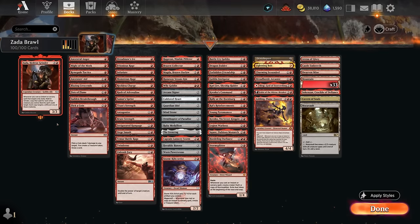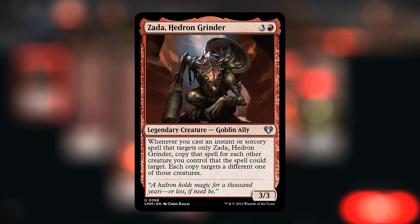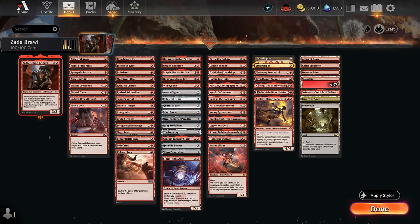Hello and welcome to another Brawl video. Today we're taking a look at Zada, Hedron Grinder as our commander. This four-mana 3/3 says whenever we cast an instant or sorcery spell that targets only Zada, we copy that spell for each other creature we control that the spell could target, and each copy targets a different one of those creatures. So Zada is kind of a combo enabler in a deck that can go wide with lots of creatures and start targeting Zada with various pump spells. I've split the deck into a few categories: pump spells, ways to generate additional mana, and token makers.